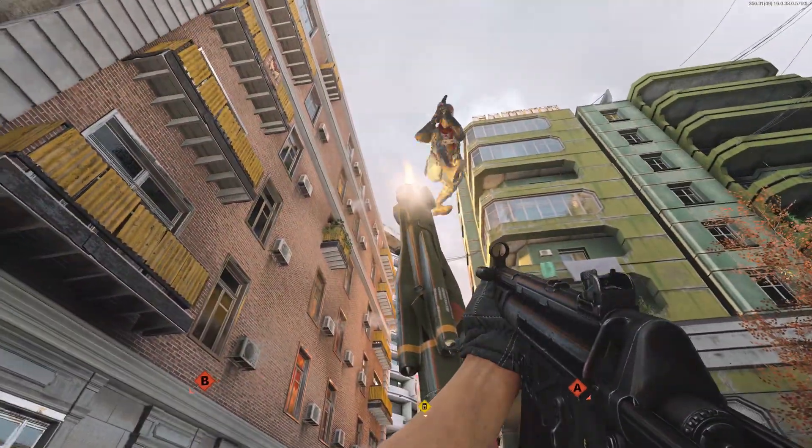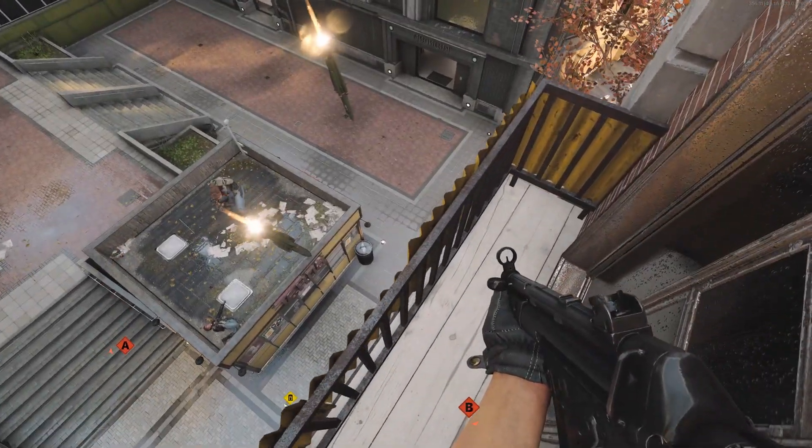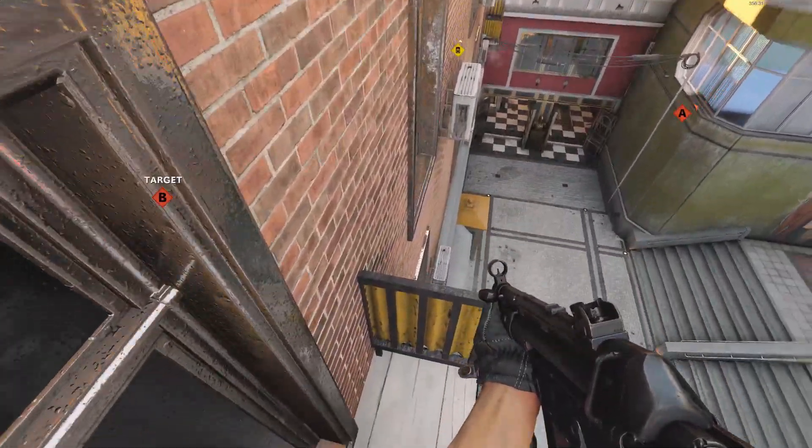So if you want to knife launch with a cruise missile, what you're going to do is: the person that wants to knife launch is going to stay on the ground, the other one is going to jump on top. And if you have the right angle and the right aiming, you will launch onto the balcony as well.